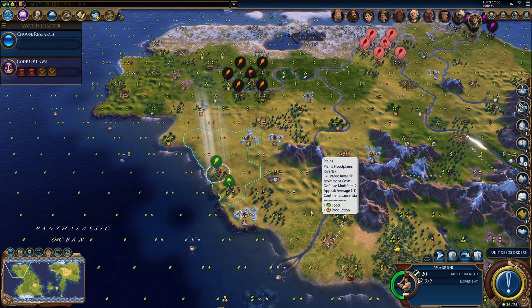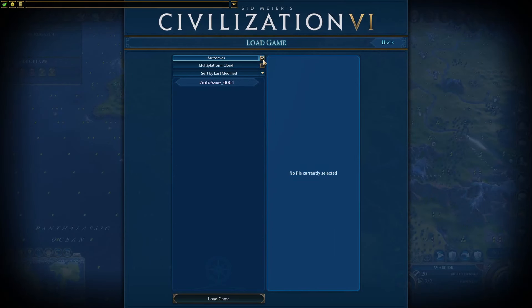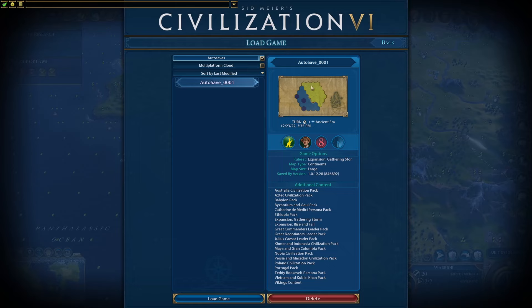All you have to do is go and load the autosave, and the autosave is the unrevealed map.